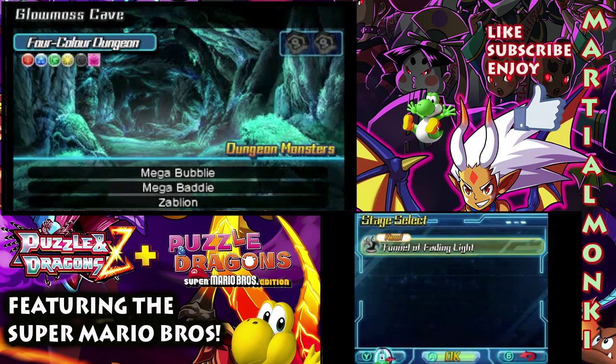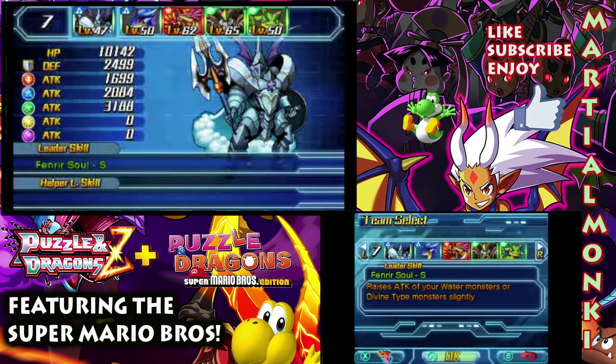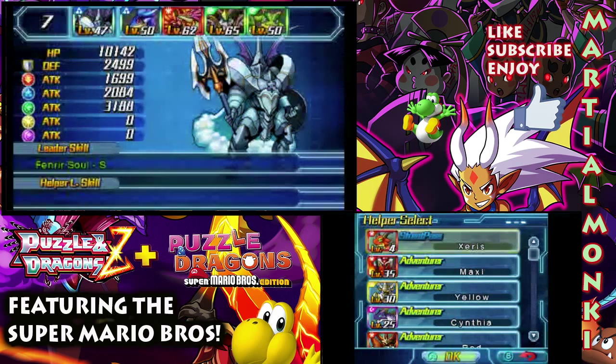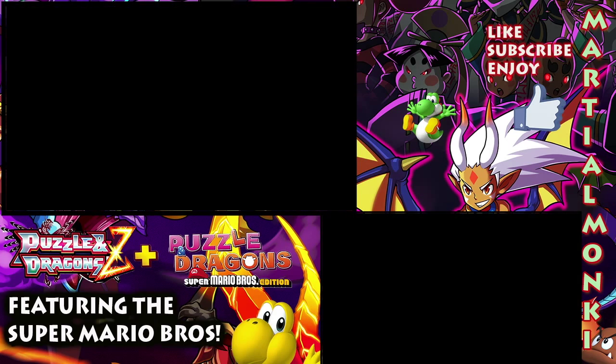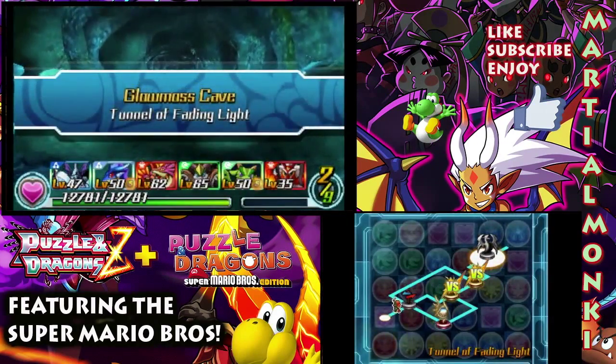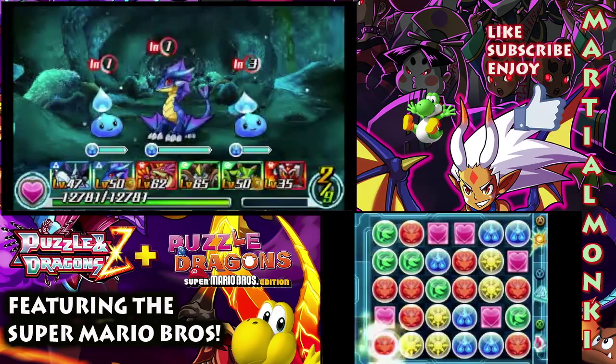Tunnel of Fading Light — Mega Bubblies, Mega Baddies. I believe there's water, Zablion — that's two waters. The Mega Baddy, I can't remember if that's dark or fire. It's a four-color dungeon. We want to avoid bringing dark with us, so I'm going to take two wood types. I'm pretty sure I've got the right team sorted for this. Team 7, I just formed this not too long ago. We'll take the assistance of Maxi to boost those fire types.